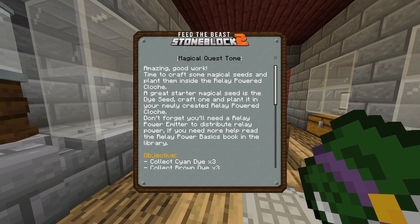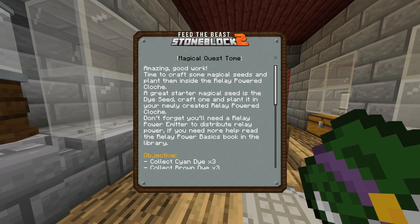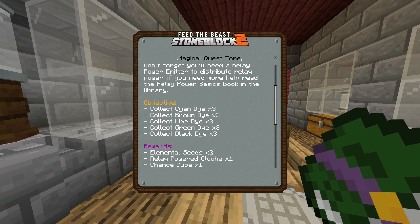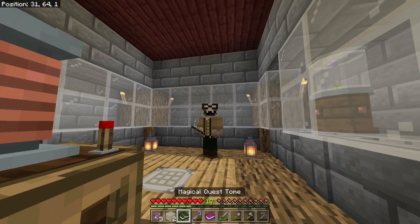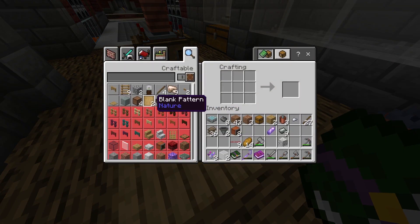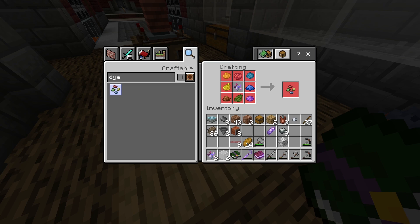Time to craft some magical seeds and plant them inside the relay powered cloche. A great starter magical seed is the dye seed - I've jumped the gun a little bit here because I really wanted iron. But the quest is telling me to make a dye seed. We get some more seeds, a free relay power cloche, and a chance cube. So we need almost one of every colored dye to actually make the seed.